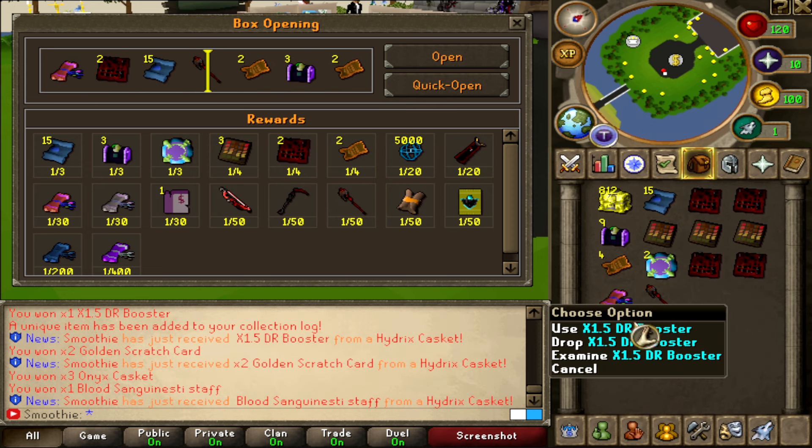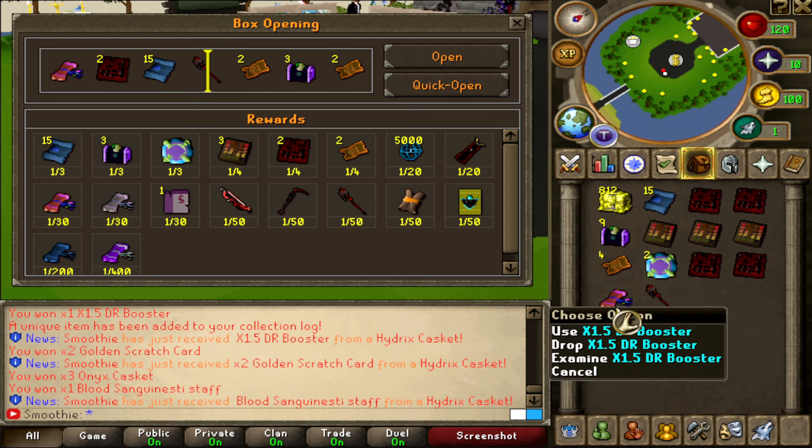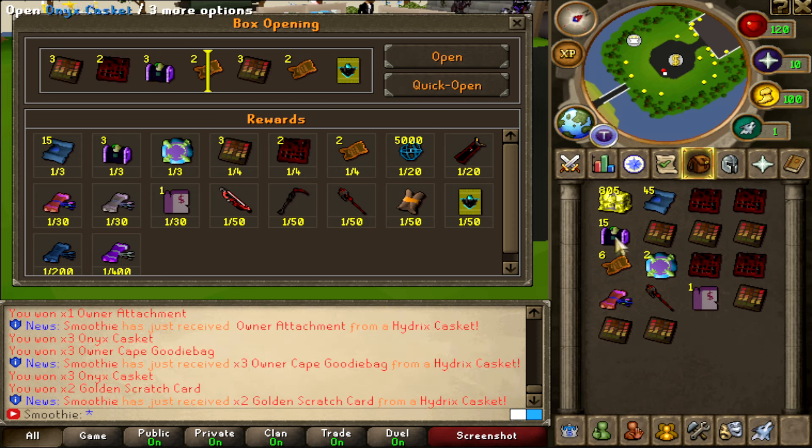Oh look at that — x1.5 DDR booster, let's go! It's 1 out of 30 but still very OP, so getting this one is not bad at all. I got the blood sang staff as well, some bonds, onyx caskets, goodie bags. Another owner attachment — 270 mil, that's crazy!